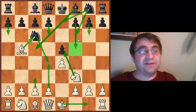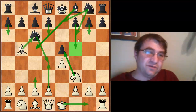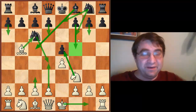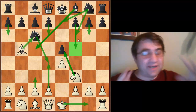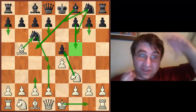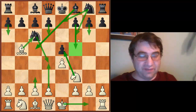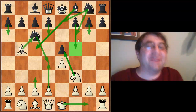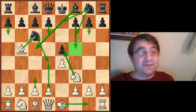Studying the Ruy Lopez, if you play e4 and the Ruy Lopez, pretty much half of your opening preparation is just going to be on the Ruy Lopez — because it's such a huge animal. It's not one opening. It's not 'how do you play the Ruy Lopez?' It's 'how do you play these 20 openings that black can play against the Ruy Lopez?'